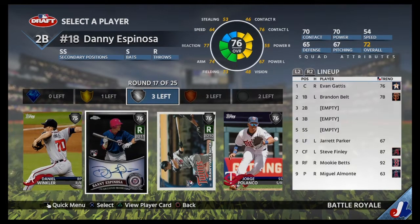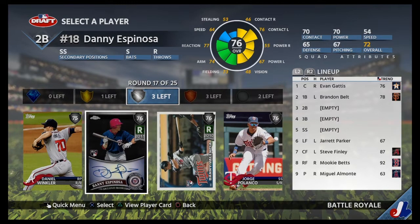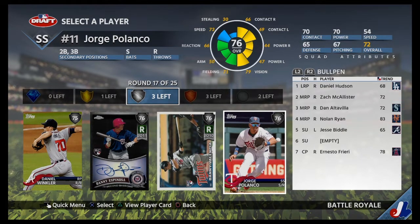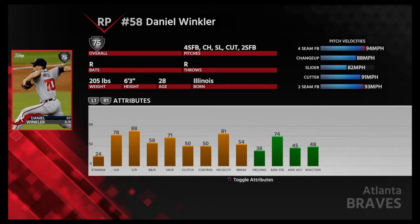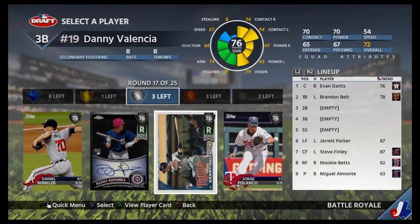We have Daniel Winkler here, Danny Espinosa. I can sort of waste one round. How many relief pitchers do I still need — just one? Daniel Winkler — what does he throw? He has a good mix of pitches: three fastballs, slider, changeup. Yeah, we'll take him. We need a decent arm.